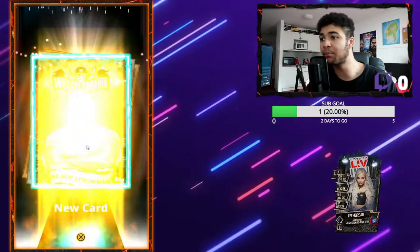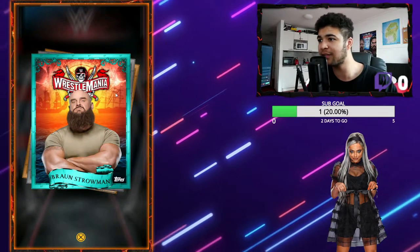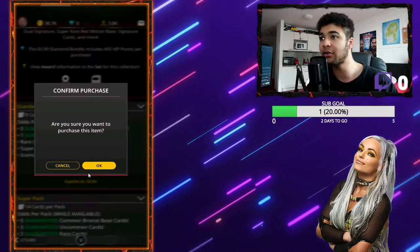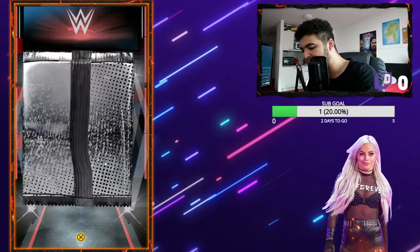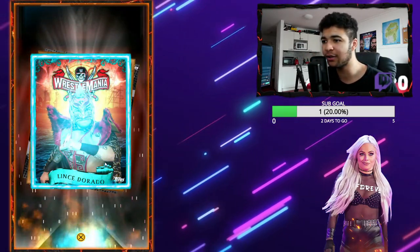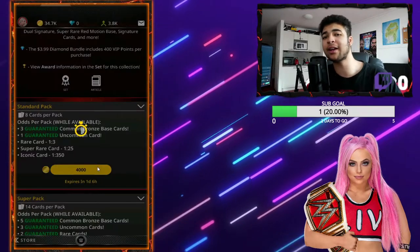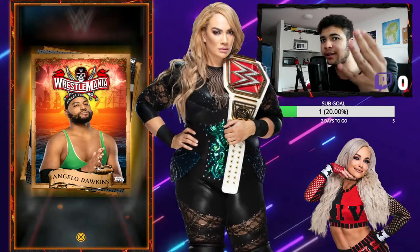We've got Angelo Dawkins, Braun Strowman — that card's going to be a giveaway. If the effect comes up like this, it's a very good card — a turquoise limitation card. We've got Roman, Hulkamania, and Umberto Cariccio. Those are going to be giveaways on Twitch. We get a Sheno Max, Lince Dorado, Jey Uso, Nia Jax, and a Damien Priest signature. All the ones I don't want are giveaways. The cards I collect are Liv Morgans, Mandy Roses, The Fiend, Bray Wyatt, Nia Jaxes, and Ruby Riots.